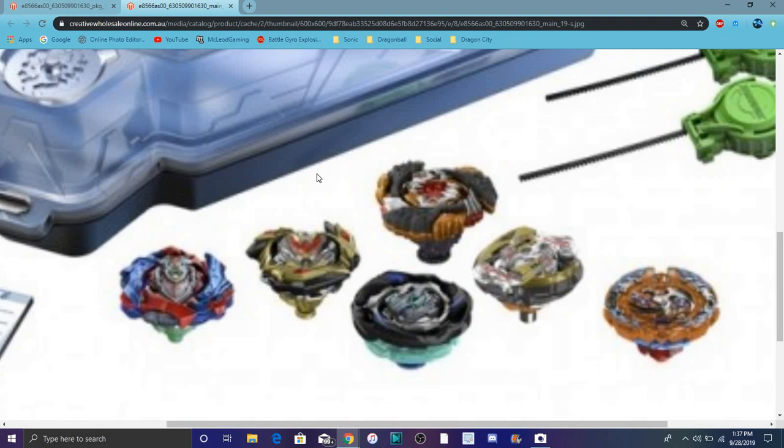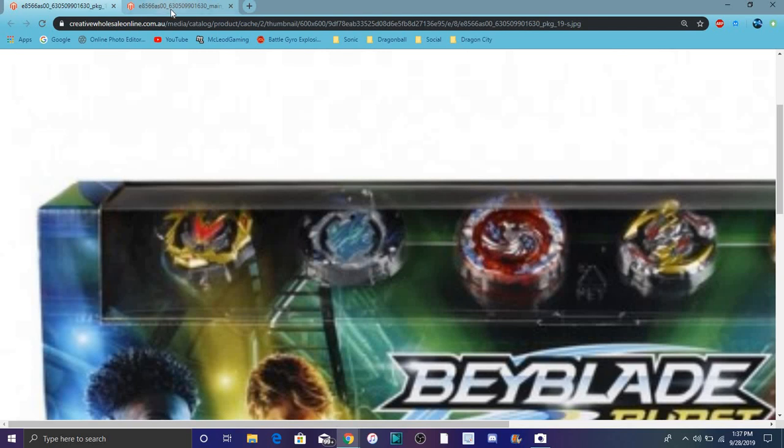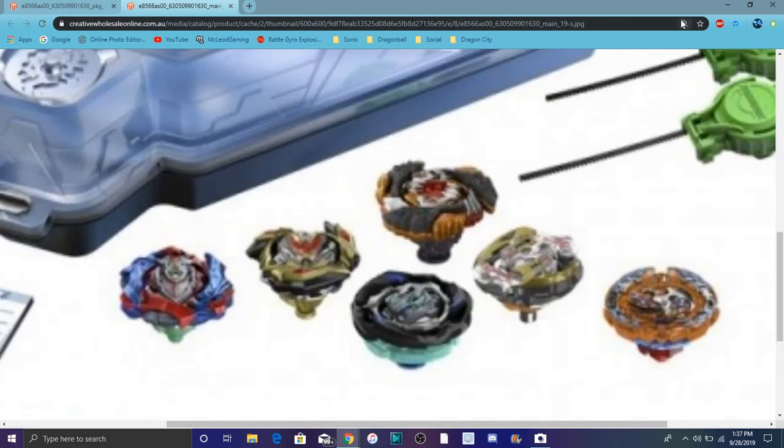Wonder Valtryek looks like it's gold as well. Cho-Z Achilles looks nice too — I like the blue sword, even though it's all plastic. My favorite design is probably Air Knight because of the dark blue, purple, and light blue on the bottom. Cho-Z Achilles looks nice as well with the gold. If this comes out I will make an unboxing video on it — well, it's already out, so I'll make a re-boxing video on it. Dead Phoenix is getting orange — it could be dark red like in the picture, but I don't know, not everything's set in stone.